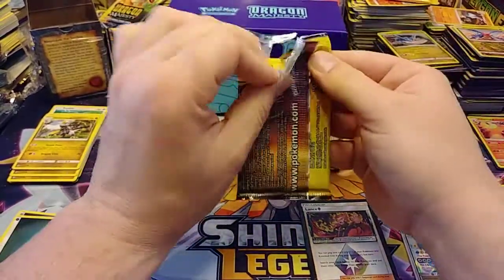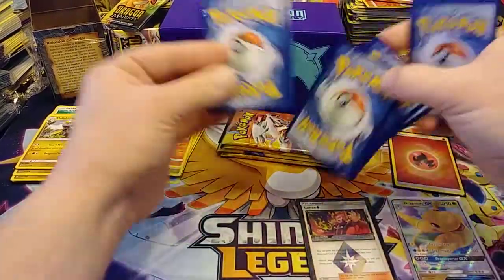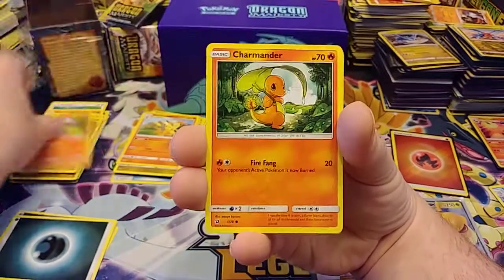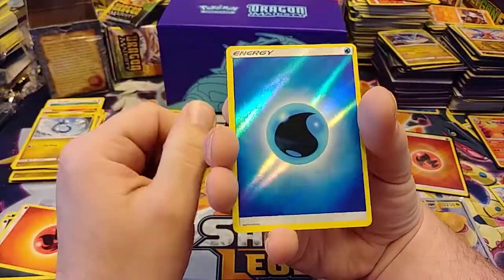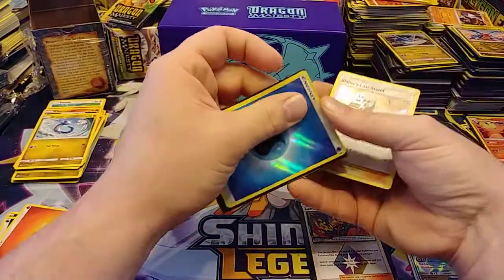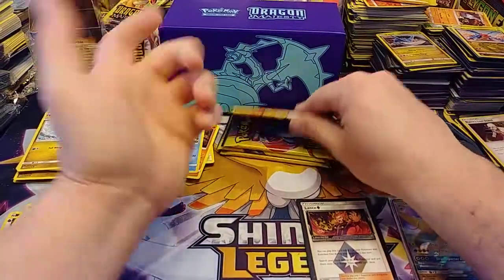So maybe this is not a dud box — if I remember correctly, all three of my dud boxes from my case only had one pull in them. Come on. Bagon, Omastar, Torchic, Charmander, Leafeon, Dratini, Charmeleon, Finneon, reverse Water energy — and yet another Blaine's Last Stand. If I had a dollar fifty for every time I pulled a Blaine's Last Stand, I'd actually have quite a bit of money.